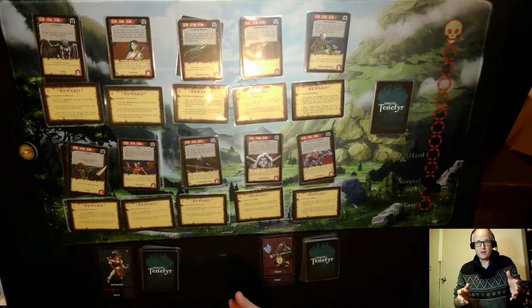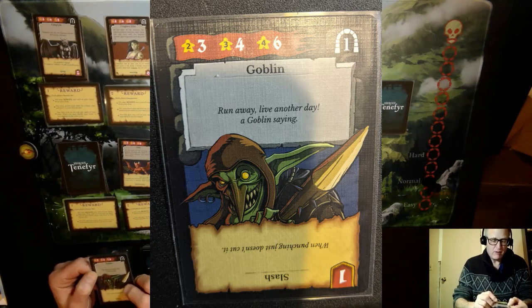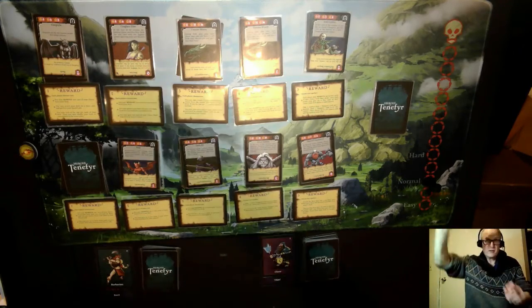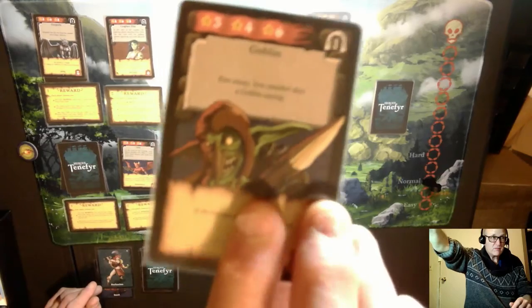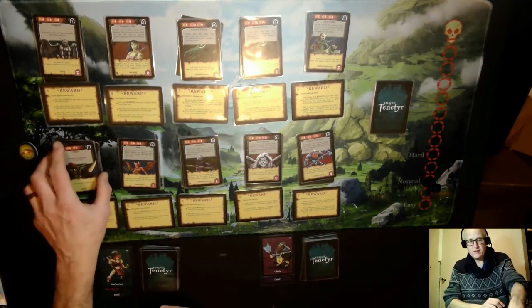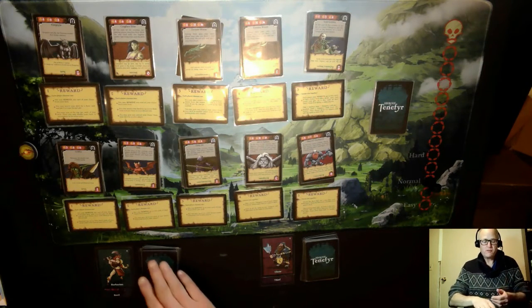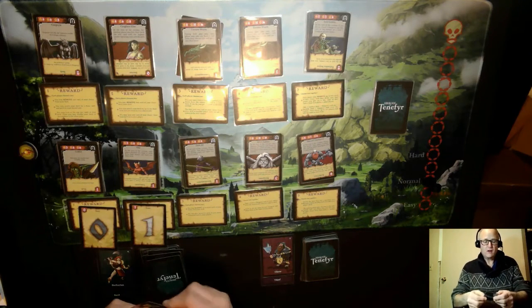The cards show the power for a two-player game. I have two level one dungeons. This first monster is a goblin — it has a power of three that I have to take out, and it has no special ability. In order to defeat the goblin, I take my deck and draw three cards. Using my Barbarian, I draw a zero, a one, and a special card.